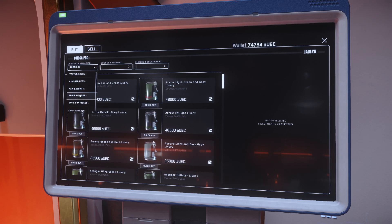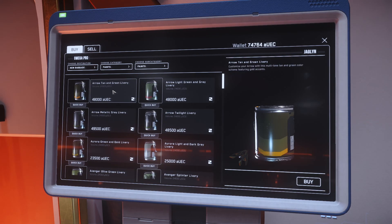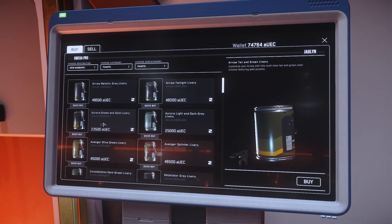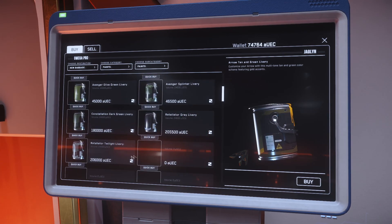The destination I would choose would be New Babbage. The category I want is paint and the subcategory paint. Each paint is ship specific — the Arrow tan and green is going to be for the Arrow, the Auroras are going to be for the Auroras, and so on and so forth.